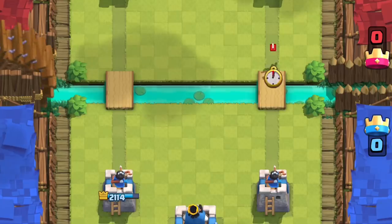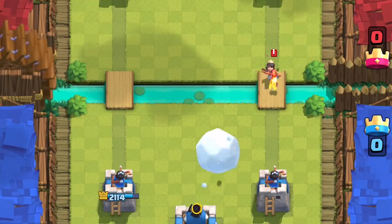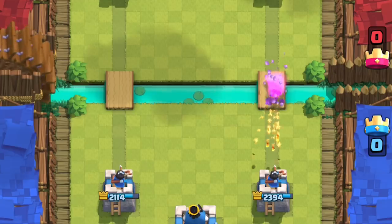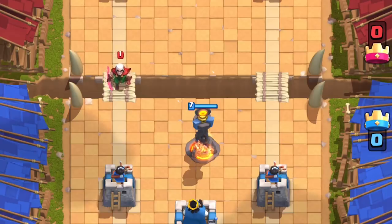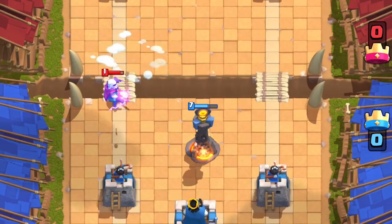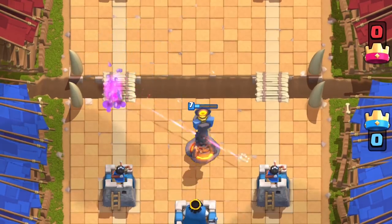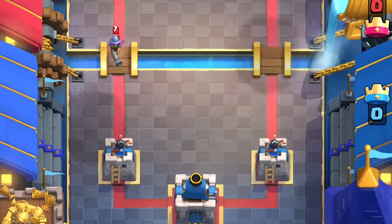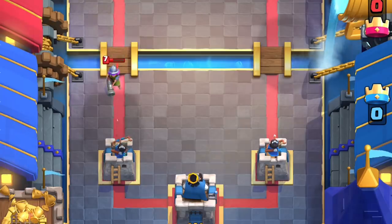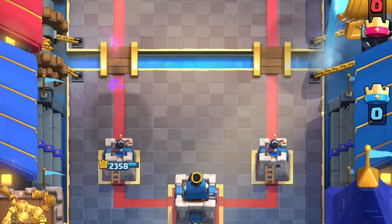Conversely, you can use Snowball to knock stuff closer to your tower. Why would you want to do that? Because Princess. You can also do this with Magic Archer too. Let's say he's sniping one of your huts and he's out of range of your Princess Tower. The Snowball will bring him closer, knowing that the knockback resets attack frames back to zero.